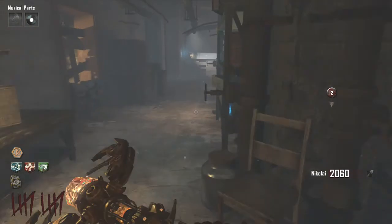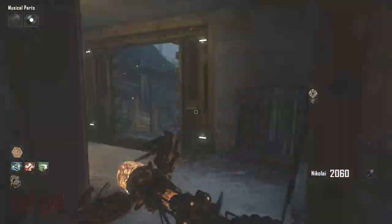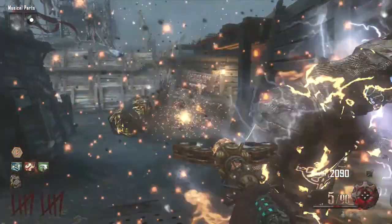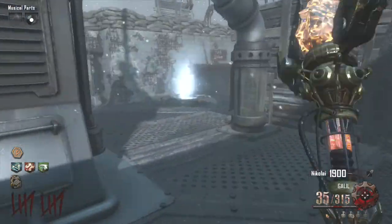Hey, this is Judging Waits bringing you part 2 to my solo guide for the latest Black Ops 2 Zombies map called Origins. In part 1 we built the fire staff, got Juggernaut, turned on all six generators, took care of the Panzer zombie boss. We built the riot shield and did some other stuff. So this is where we're picking up.